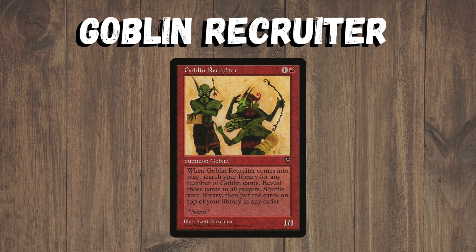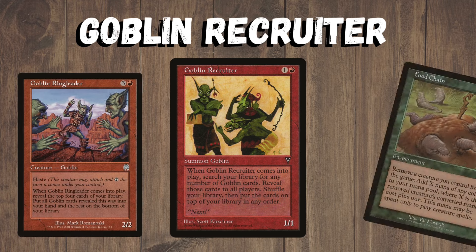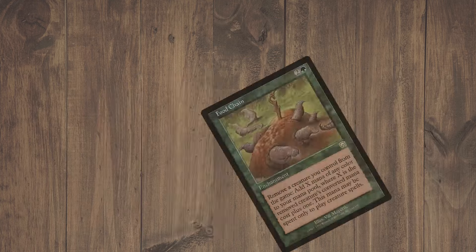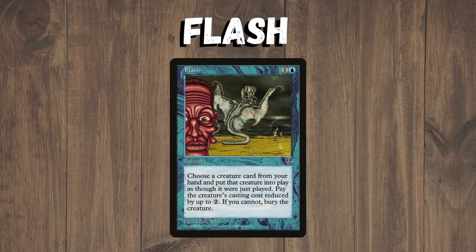Goblin Recruiter allows you to stack the top of your deck with goblins, meaning you can stack it with Goblin Ringleaders, letting you draw through a bunch of cards and go absolutely crazy with Food Chain — sacking and replaying them in a row using all their effects. With Goblin Lackey allowing you to play the Recruiter on turn two and then ramp into a Food Chain, this would just be absolutely insane.